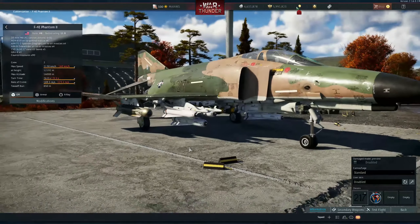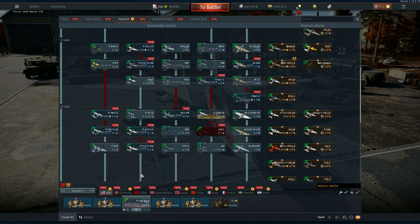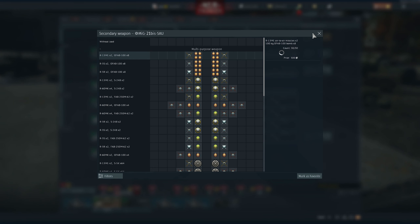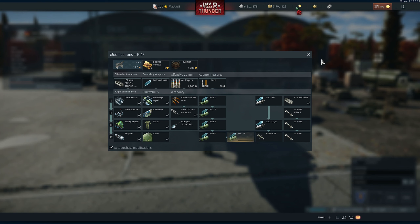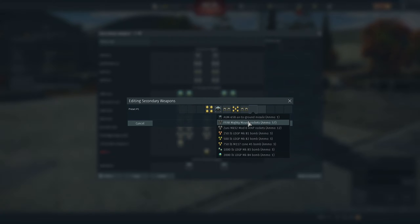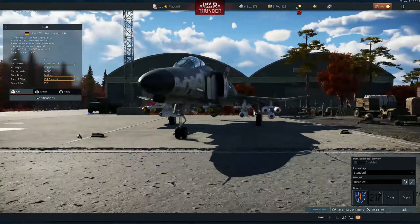The F-4E received the ability to carry six Mavericks — finally. I was talking about this a couple of days ago. You can carry a lot of stuff. Let's make a guided weapon loadout. The AIM-9s are probably glitchy here, but the idea is you can take two GBU-8s together with six Mavericks and a lot of bombs, and you still have the cannon. Just an amazing ground strike aircraft.